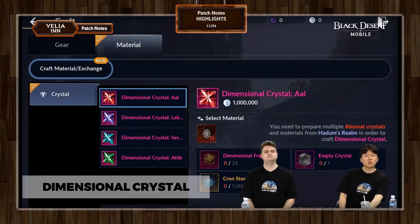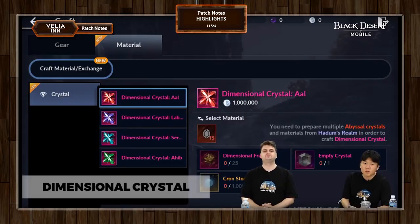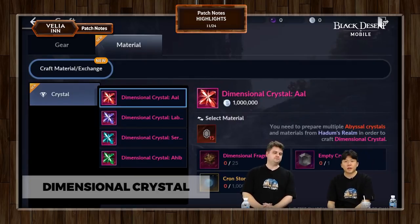The last ingredient is the empty crystal. You can get it through Jervais's shop with dark coins. So you can choose to get world boss fragments from Jervais, but you can also choose to get empty crystals from her as well. It's also purchasable on the market.